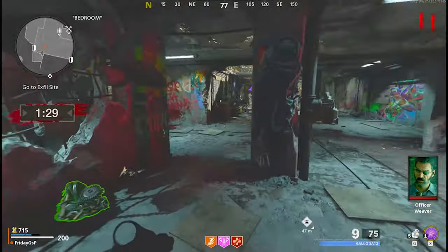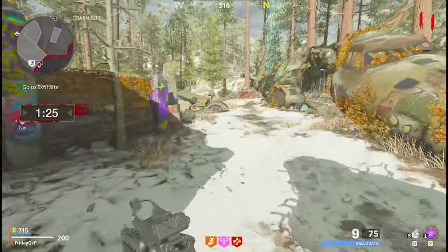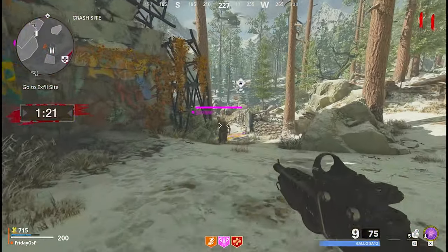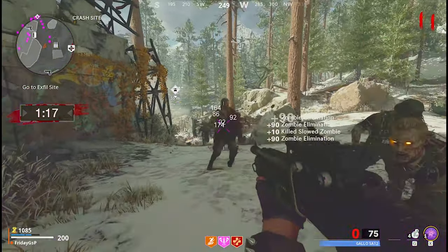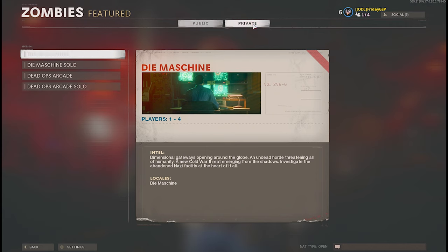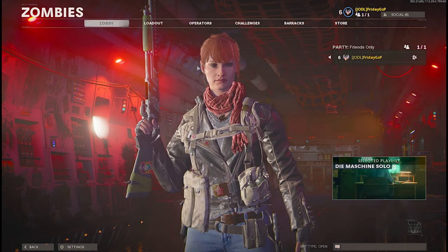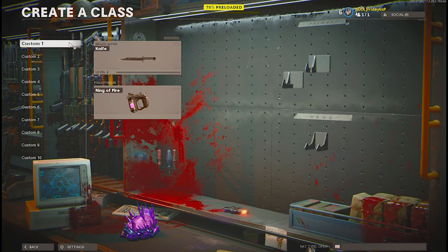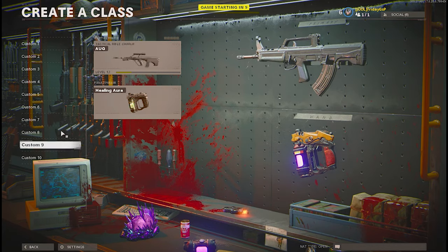In round 11 there is a message that you can call in for an exfil with a chopper, and it's easy to get there even if solo. That's the key to success: play solo zombie. You can play solo zombie if you choose the lobby, and on the top you can choose private, then select Die Machine — choose that mode.